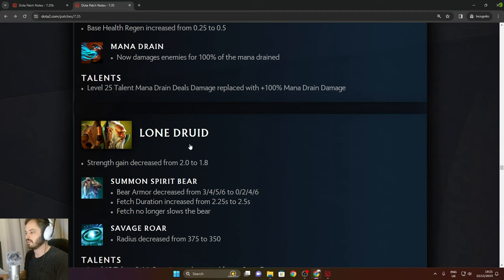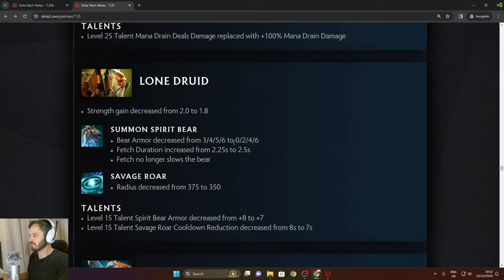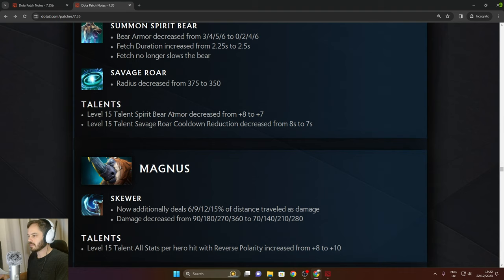Lone Druid: strength gain decreased from 2.0 to 1.8. Summon Spirit Bear armor decreased from 3/4/5/6 to 0/2/4/6 — same in the late game. Fetch duration increased from 2.25 to 2.5. Fetch no longer slows the bear. Savage Roar radius increased slightly. Level 15 talent bear armor decreased from 8 to 7.